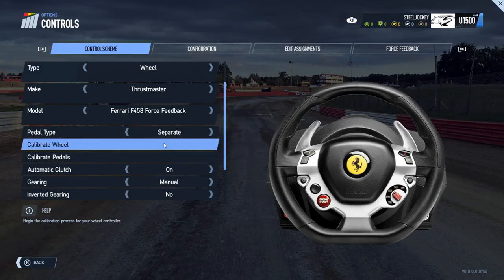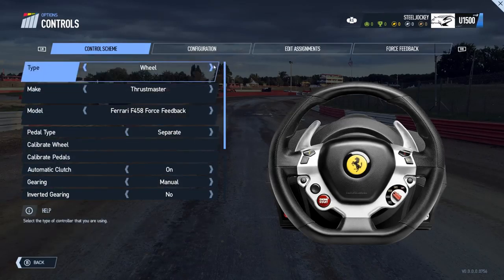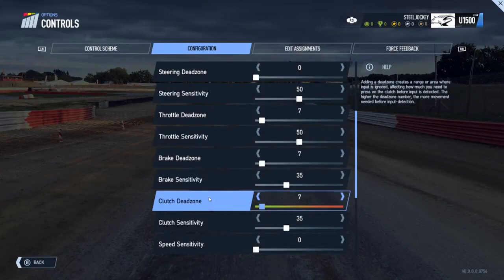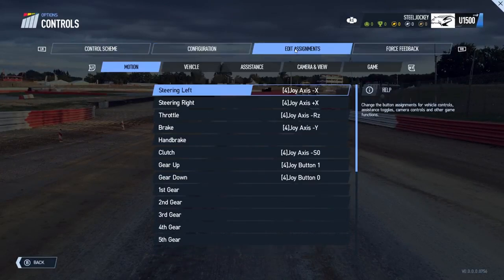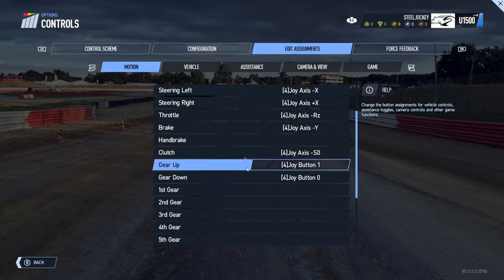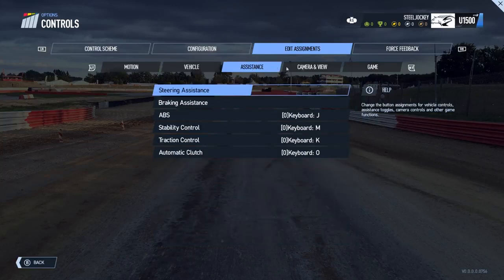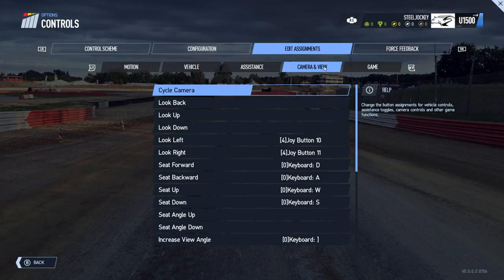In the controls tab, you have the control menu where you're able to fully configure your setup on wheel or gamepad, allowing you to calibrate fully to maximise efficiency. On the configurations tab, you can set dead zones for your chosen control. In the assignments tab, you can edit button mapping, cameras and field of view, and any other buttons that need to be mapped.